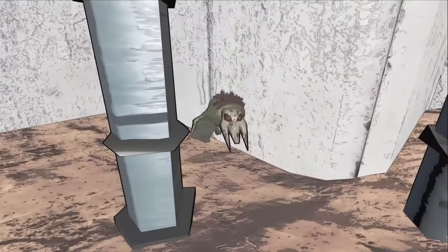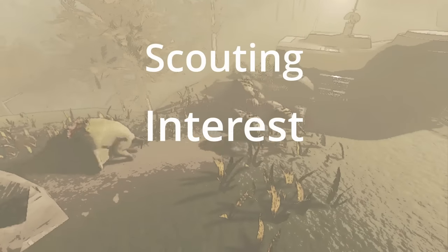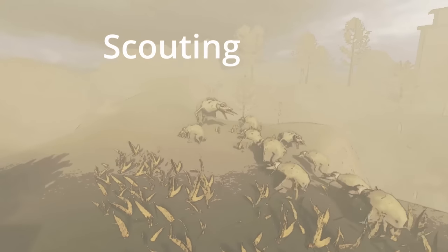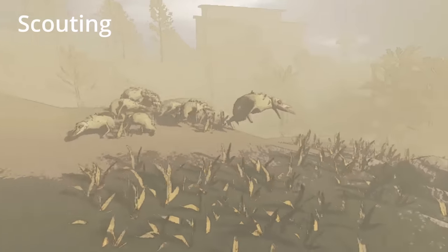Baboon hawks have 3 phases: a scouting phase, an interest phase, and an aggressive phase. In their scouting phase, the baboon hawk will always roam together in a group, following the leader.